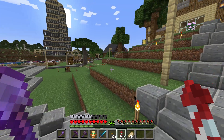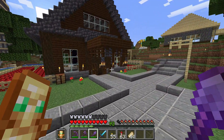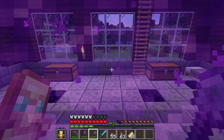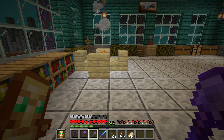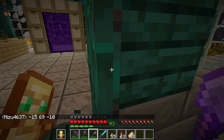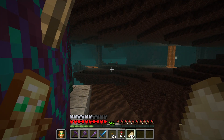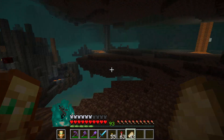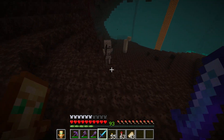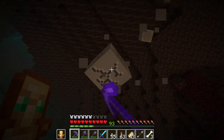Let's get to the nether now and search for some nether quartz. Let's get inside. I'm gonna take note of the coordinates: minus 15, 69, and minus 10 - so pretty close to zeros. I'll eat up and then go somewhere we can find some quartz. I'll probably have to travel a little bit, but luckily I've got the elytra. I'm also going to collect bone blocks of course.